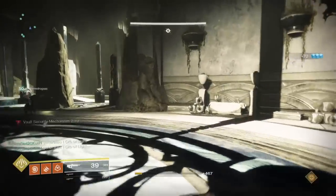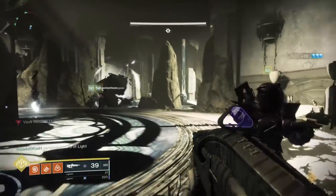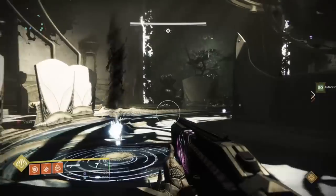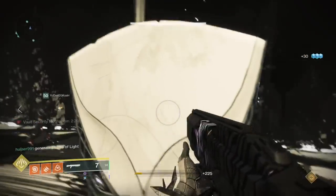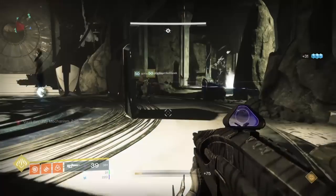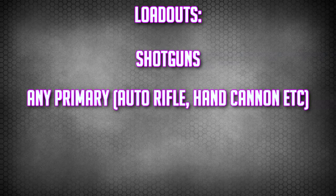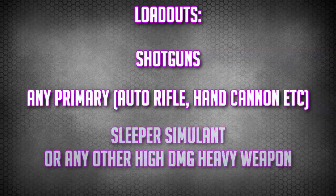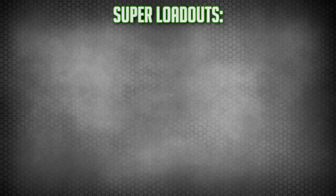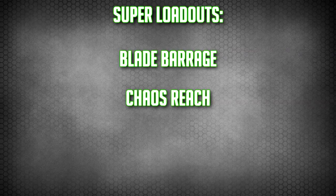Before we start the vault encounter, it's time to assign some teams. Assign three teams of two — the stairs team, the trees team, and the rock team — then assign roles to each team. You will need a reader and a defender, so decide between yourselves who is doing what. For our loadouts: a shotgun, a primary of your choice, and a Sleeper Simulant or any other high damage heavy weapon. For super loadouts: hunters on Blade Barrage, warlocks on Chaos Reach, and titans on hammers.